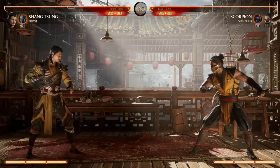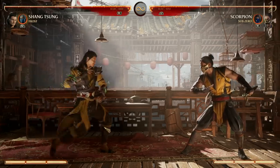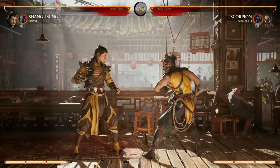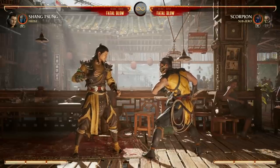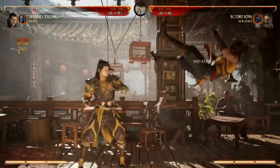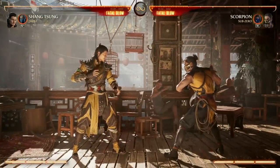When it comes to some bread and butter mix-ups for Shang Tsung, in young form he's got forward three, which is just a good solid overhead. It doesn't allow for combos unfortunately, but it might catch your opponent off guard. Your biggest move in young form is going to be your back one, two — as you can see, it puts our opponent in the air for air juggling and ground combos.